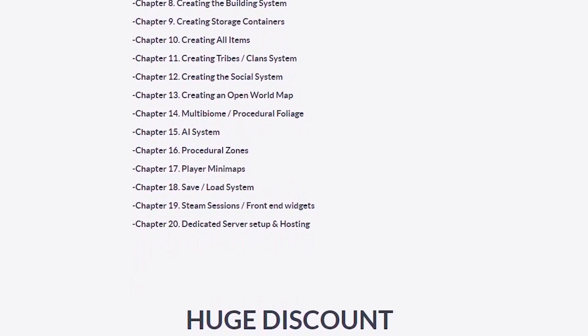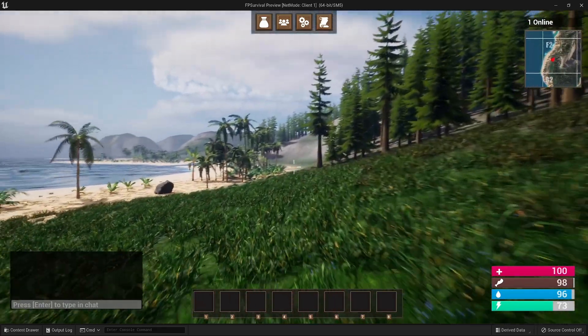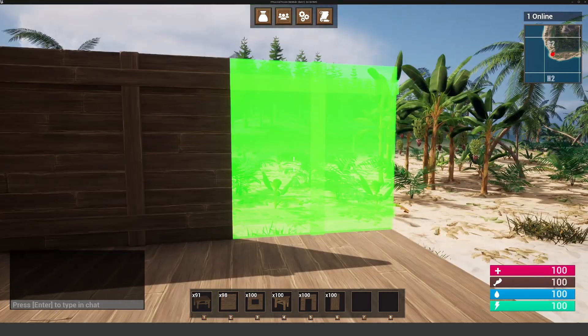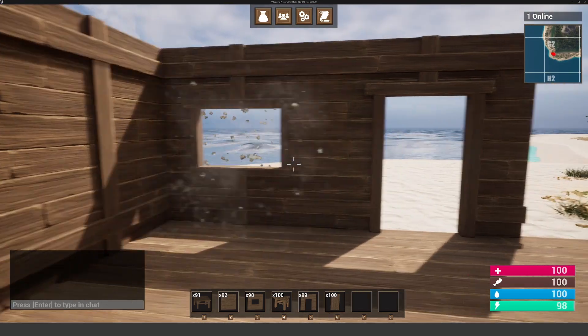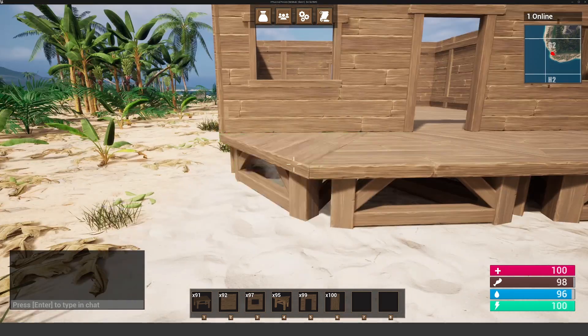We're on Chapter 13, and we actually update our project to Unreal Engine 5.2. So originally the course was recorded in Unreal Engine 5.0, but we actually update the project all the way up to Unreal Engine 5.2, because I've been getting a lot of requests from you guys to include PCG when we create the open world map. So by popular demand, we're updating to Unreal Engine 5.2.